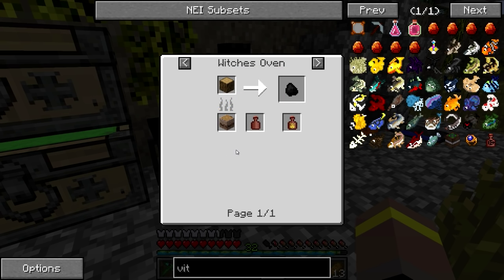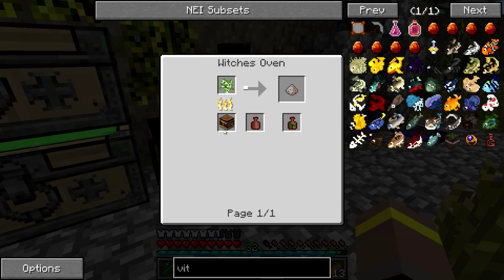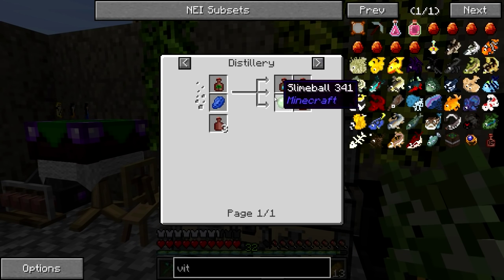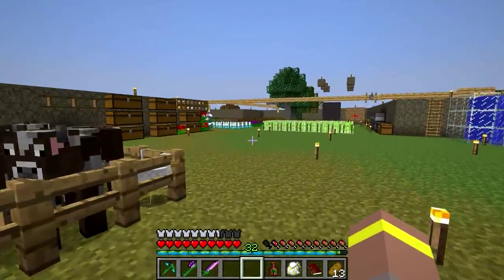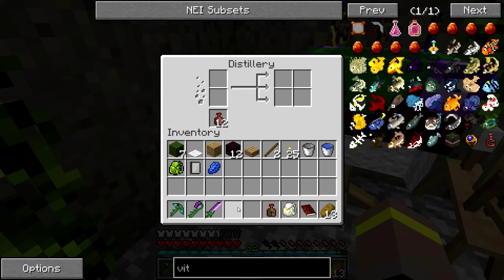Foul fume — oak wood. Is there another way to do it? Am I going mental? Whiff of magic. Tear of goddess. Maybe we need to use breath of goddess in the distillery, and maybe it doesn't work in the oven. What's breath of goddess? Witch's oven and birch saplings. I think that's it. I'm getting a little bit confused. So let's get ourselves one of these and see if that gives us what we need. It was breath of goddess and lapis — that should do it for us. Let's get a little bit of lapis, and hopefully this will give us our fume that we need. Our stench. Let's put that in there. Oh, no — that did it! That did it. Good stuff.